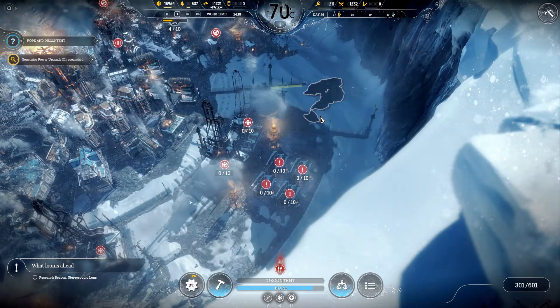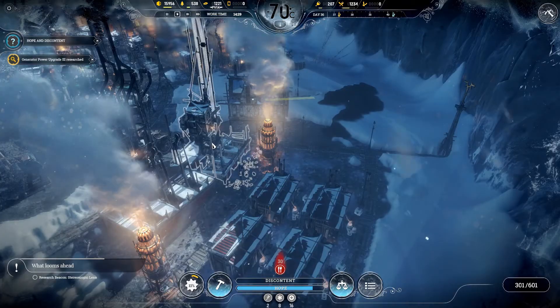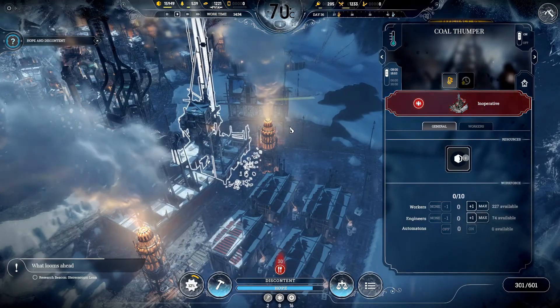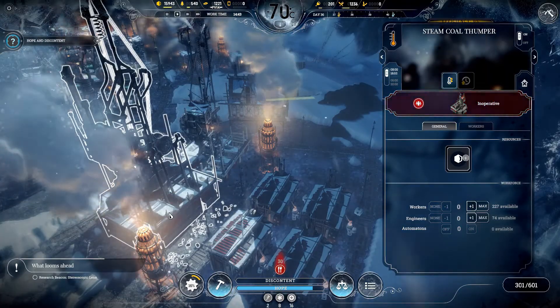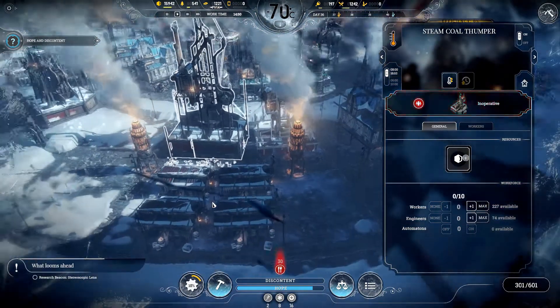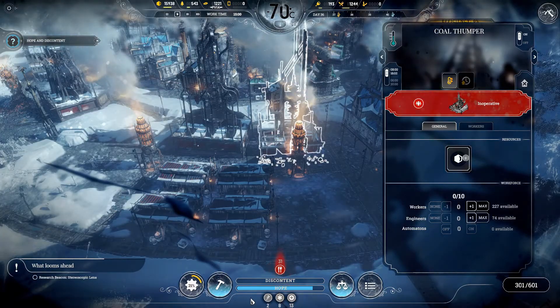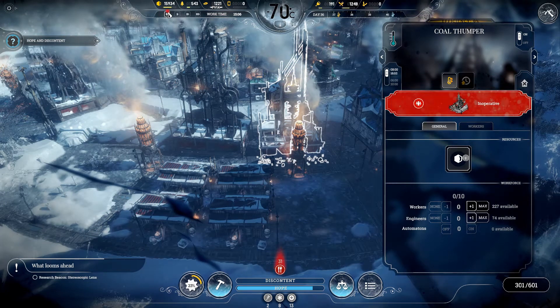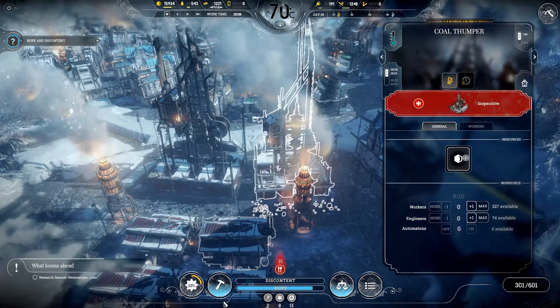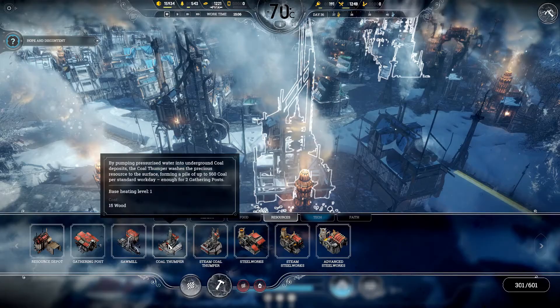Hey guys, welcome back to Frostpunk, this is your Legendary Commander. We are looking at coal thumpers today — and the steam thumper as well. We're looking at both the steam thumper, the steam coal thumper, and the standard coal thumper. First off, we're going to look at what they cost and what resources are required. These two are not operating at the moment — I've got them shut down and several posts ready to collect resources. I want to lead with the fact that these are an infinite supply of resources.